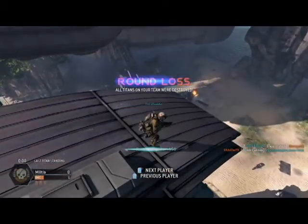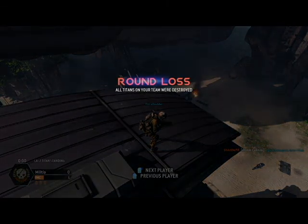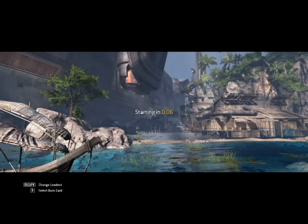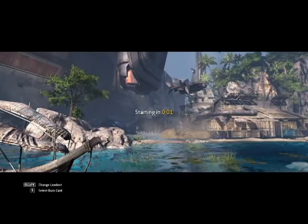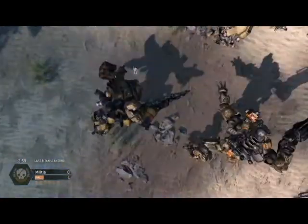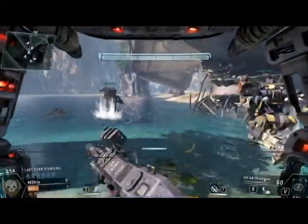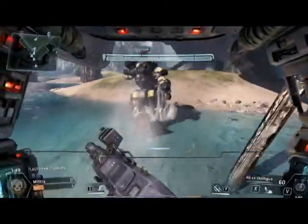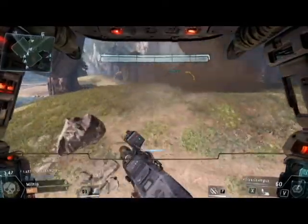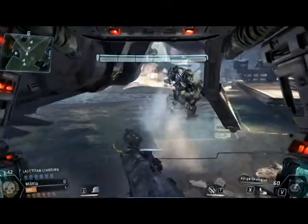I think it's called the Mag-Load or something. Oh, we lost — all our team's Titans were destroyed. Basically, what the Mag-Load is, it shoots out magnetic bombs. Burn cards — that's not going to be useful. Burn cards are basically these cards you get from leveling up, finishing challenges, stuff like that. You get different things. There's one that gives you a Titan the second you spawn in. That would be helpful here.